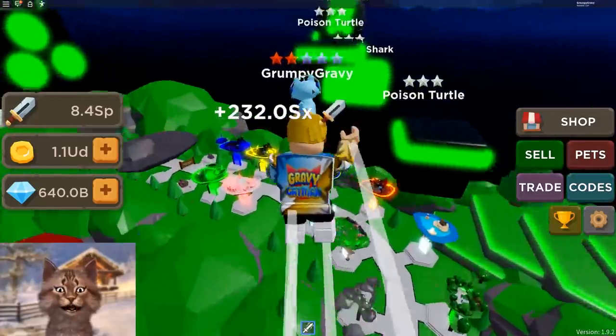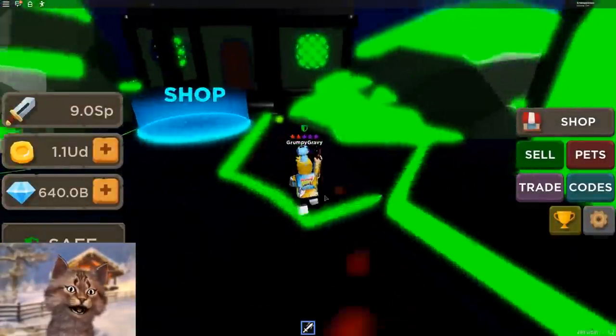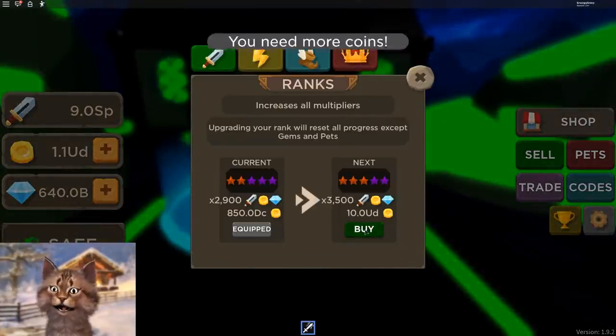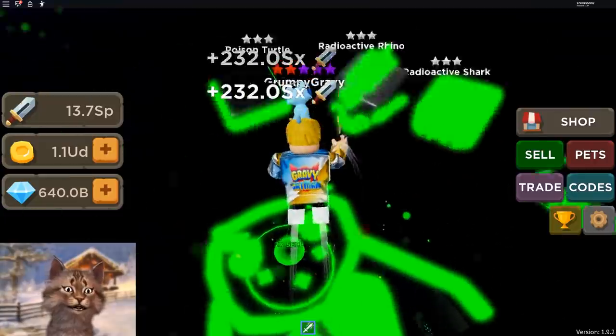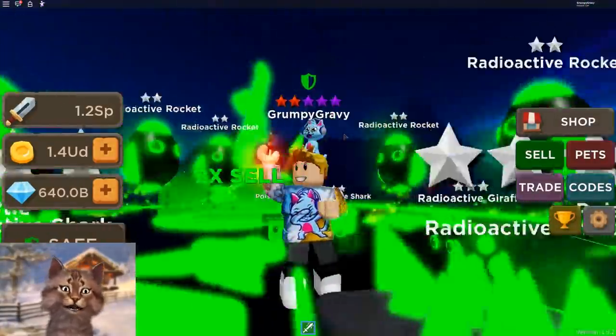I guess you do have the swords but you just throw them anyways. So let's get started. Let me go here and see if we can rank up. We need 10 U — okay, that's kind of expensive. We need an auto clicker. With the auto clicker it's so much easier. So we can go here and sell for more money. It's gonna take a while for us to rank up.